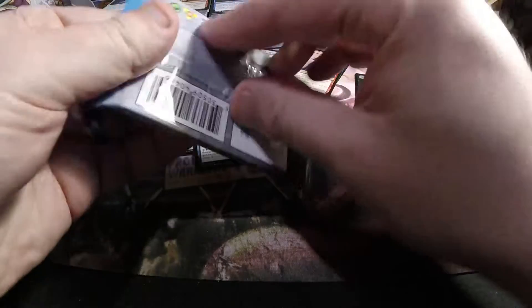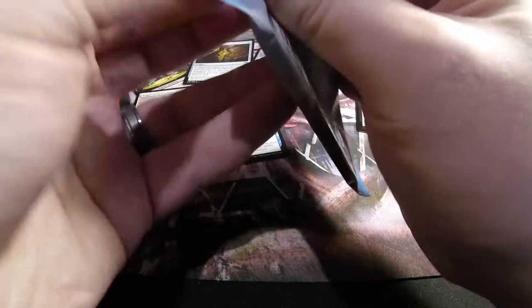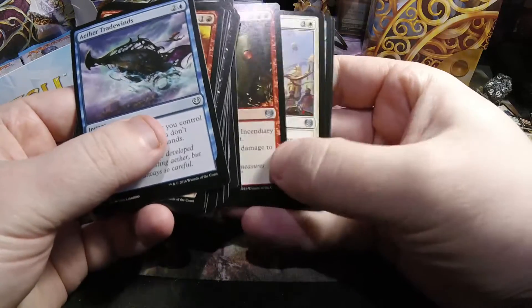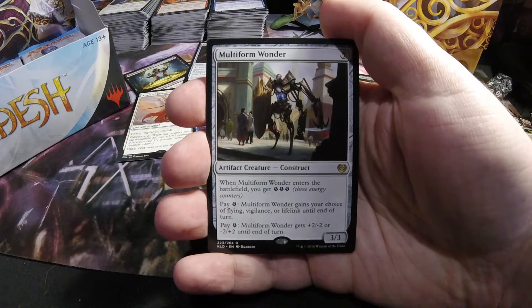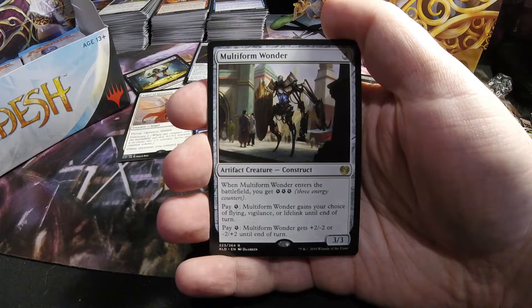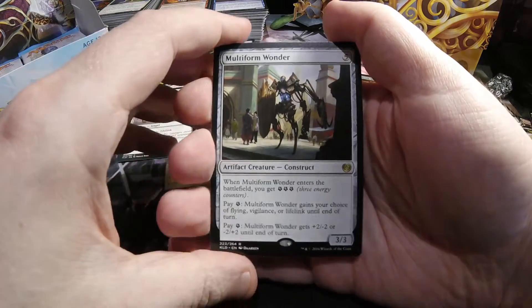Obviously a really good uncommon in an aggro deck. And a Multiform Wonder this time — a five-drop three-three construct artifact creature. Of course, you get three energy when it comes out. You can pay energy to give it flying, vigilance, or lifelink for the turn, or to give it plus two minus two, or minus two plus two.